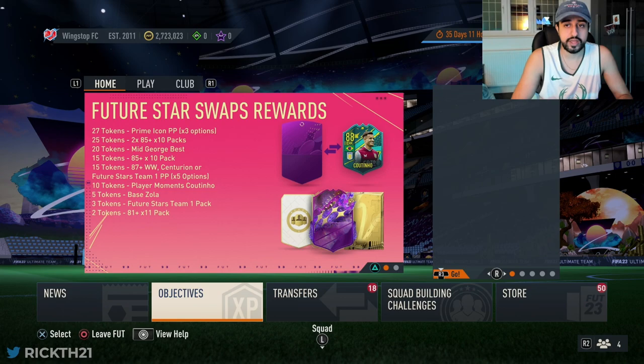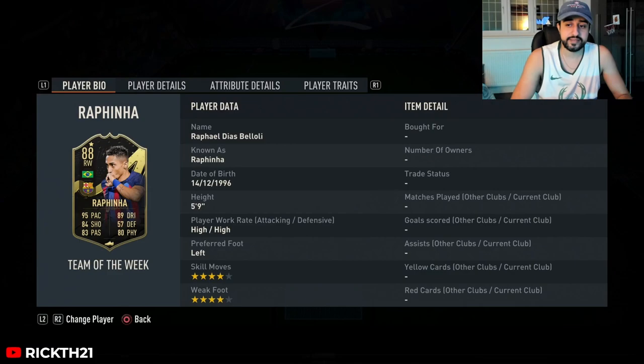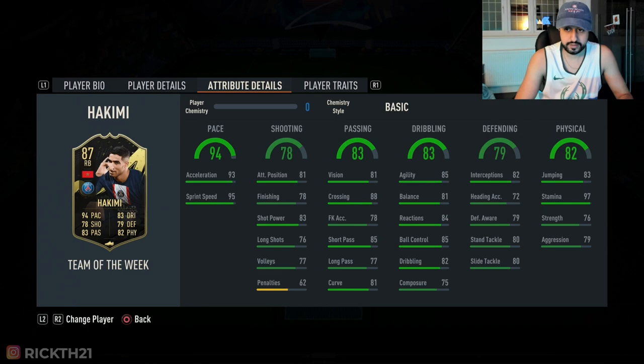We did also get Team of the Week, which I can show you on the game. It's not the best Team of the Week but it's also definitely not the worst - we've definitely had worse. The main player in this team is Rafinha who got a decent upgrade with decent looking stats - 4-4, Barcelona, Brazil - a decent looking card.